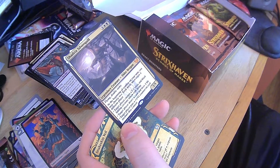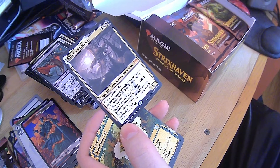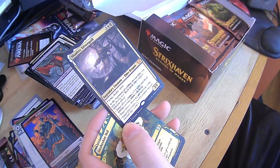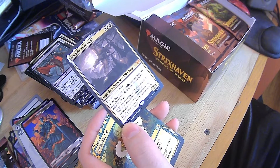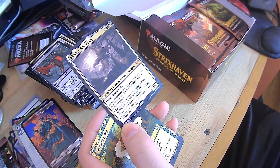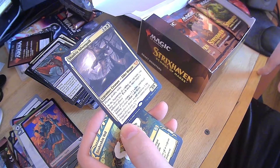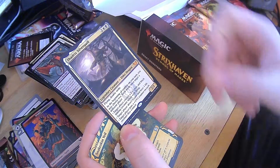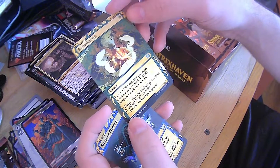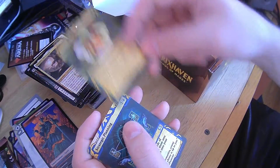Shadrix Silverquill — flying double strike. It's an Elder Dragon. At the beginning of combat on your turn, you may choose two — each mode must target a different player. Target player creates an Inkling. Target player draws a card and loses one life. Target player puts a plus 1, plus 1 counter on each creature they control. I'm getting the plus 1, plus 1 counter every time, and they're going to draw a card and lose a life. And then Snakeskin Veil — plus 1, plus 1 counter on target creature you control and it gains hexproof for one mana. That's nice.